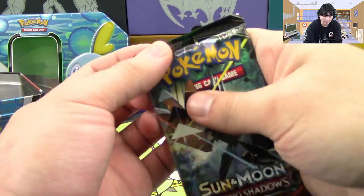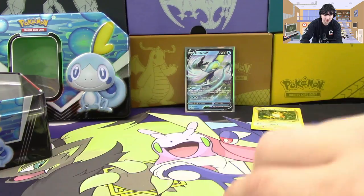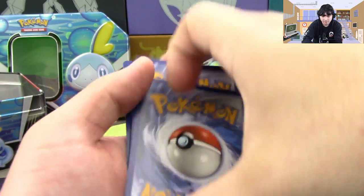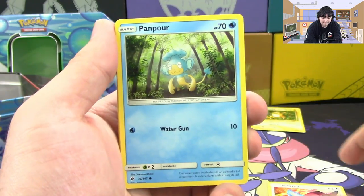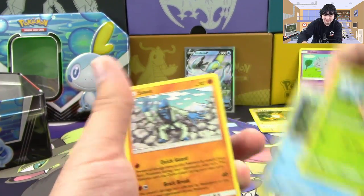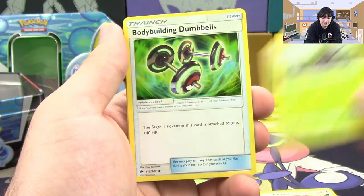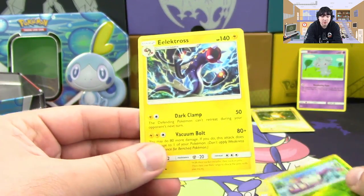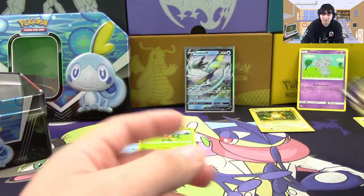Let's open up Burning Shadows — I've been wanting to open this set for quite some time. We got ourselves a Porygon, Panpour, Pansage — six points. I really hope we get the Pansear Reverse, that'd be amazing. Sock, Metapod, Bodybuilding Dumbbells, Rhydon, a Reverse Wimpod — that's still pretty cool too. And we got Electross. Would've been funny if we got all three of the monkeys in one pack.